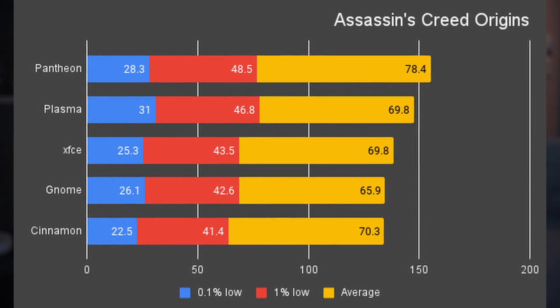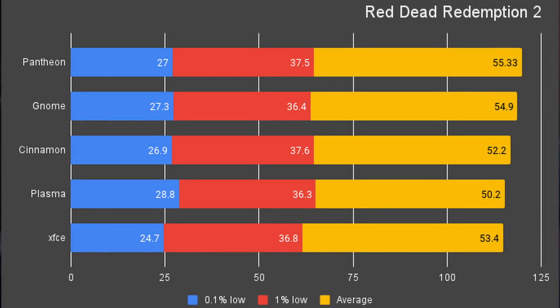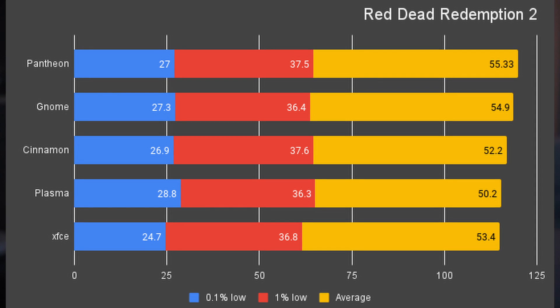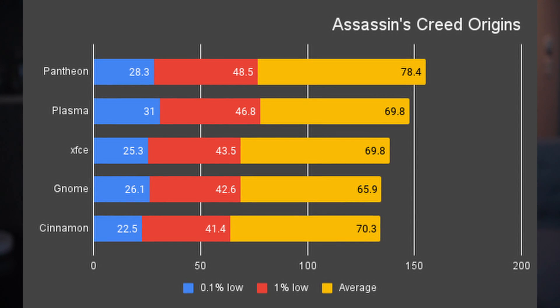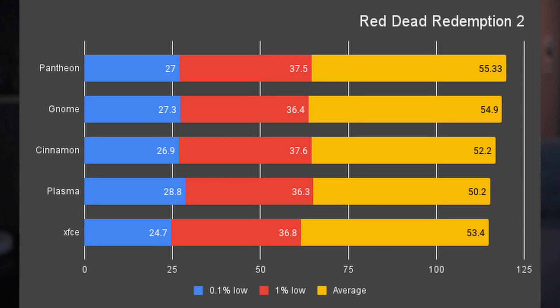Looking at the Assassin's Creed data, Pantheon has better average FPS and 1% low, but Plasma takes the crown when combining 0.1% and 1% low. The same story is true for Red Dead Redemption 2 — Pantheon has the best average and 1% low numbers across the board, while Plasma still has the best 0.1% low. So if you want X11, go with Pantheon; if you want Wayland, go with Plasma — they should perform very similarly. As for the other three desktop environments, GNOME comes third, while Cinnamon and XFCE performed equally, each taking 3rd in one game and 5th in another.